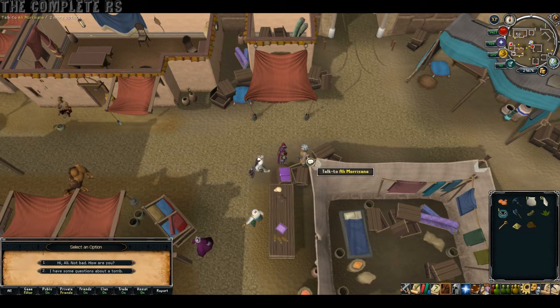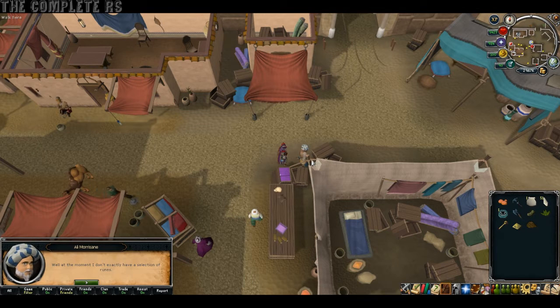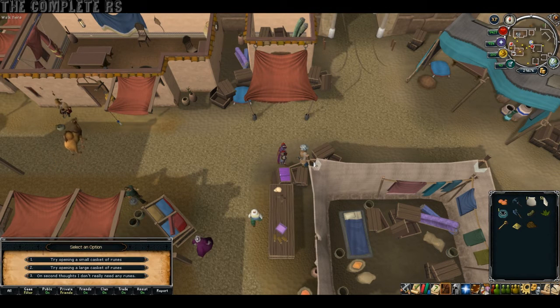If for whatever reason you can't do this little rune puzzle at Ali Morrisane, you need to talk to him, accept his little mini quest, head up to Varrock, talk to Aubrey, then you need to head down to Sophanem, hand three Cowhides over, and then come back to Ali Morrisane and you will be given these options.